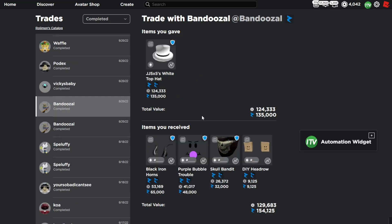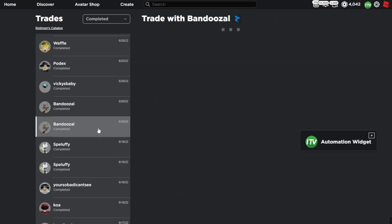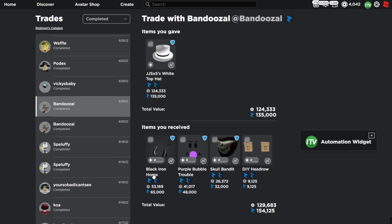This trade is also a small mass into my JJ Top Hat, getting about a 22k overpay in total with some decent items: the Black Iron Horns, the Purple Bubble Trouble, Skull Bandit, DIY Headrow, and a few smalls.